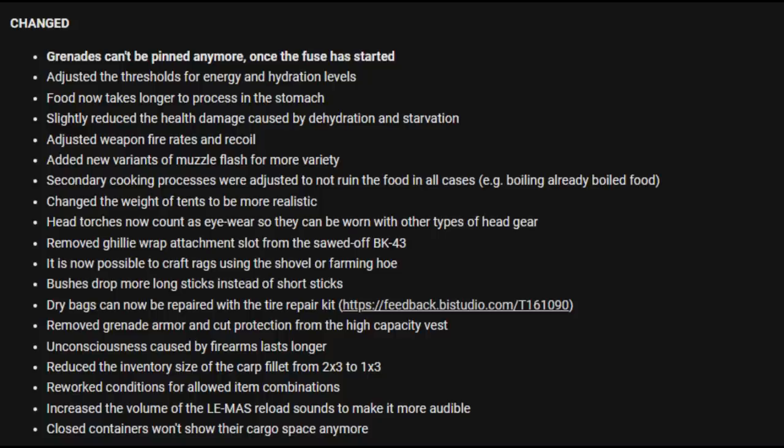Removed grenade armor and cup protection from the high capacity vest. Unconsciousness caused by firearms lasts longer. Reduced the inventory size of the car filler from 2x3 to 1x3 slots. Reworked conditions for allowed item combinations. Increased the volume of the Llama reload sounds to make it more audible. Closed containers won't show their cargo space anymore. So an absolute ton of changes and fixes there, which is great to see.